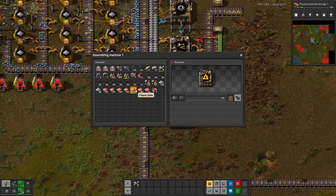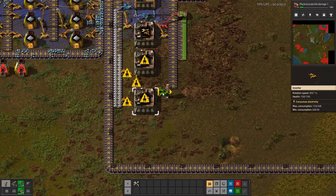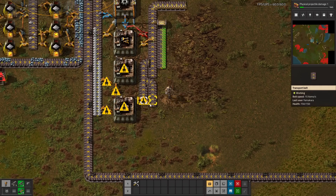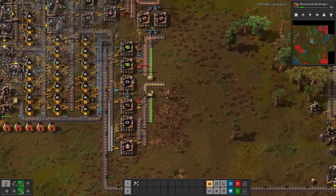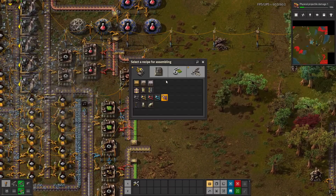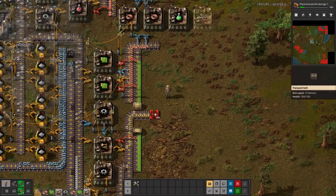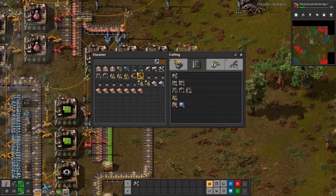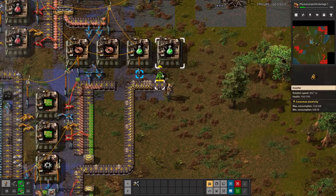It's not an amazing setup, but it's definitely working. This can go there and we got green science right there - would you look at that? So where do we put it? This is not really defended over here; we're kind of just hoping the biters don't notice. Kind of snuck it in.